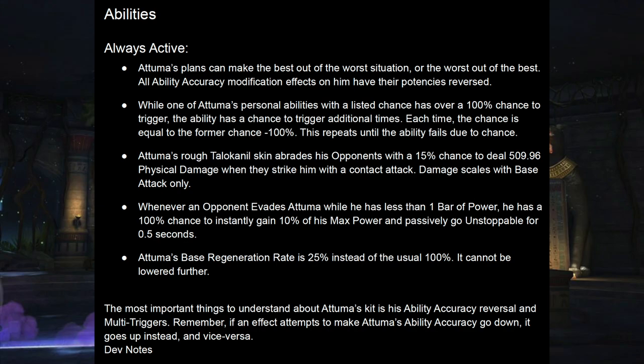His base regen rate is 25%. This looks like a huge negative at first — it's only half of what Kingpin has, less even than Daredevil. That's awful, right? Except that it is going to come up later, so don't react too strongly to that yet. While he is not immune to regeneration modification, it cannot be lowered below this 25%. You're not going to be able to reverse his regeneration, or use Petrify, Spectre, or anything like that to turn his regen around. No matter how many poisons or debuffs with the Despair Mastery you stack on him, this is its floor — it will not drop further.